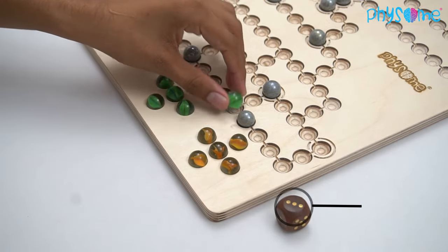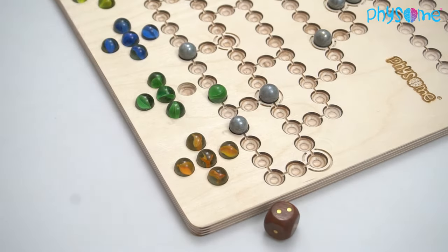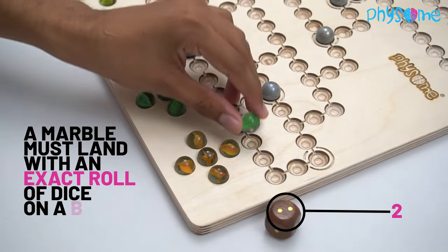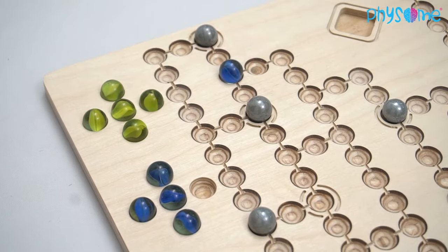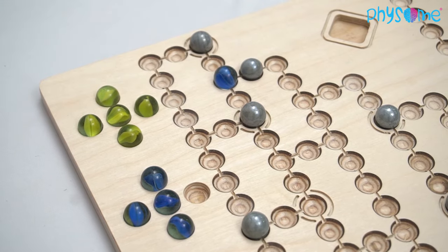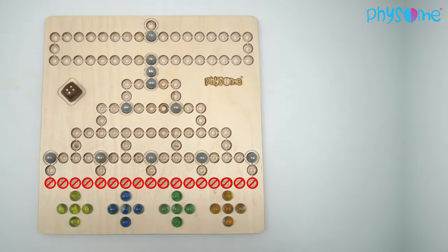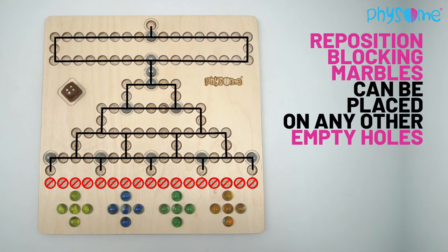There are blocking marbles that cannot be jumped. In order to clear them out of the way, a marble must land with an exact roll of dice on a blocking marble. The player then takes the blocking marble and places it on any other blank space on the board, with the exception of the first row of spaces. Repositioned blocking marbles can also be placed on marked holes or any other empty holes.